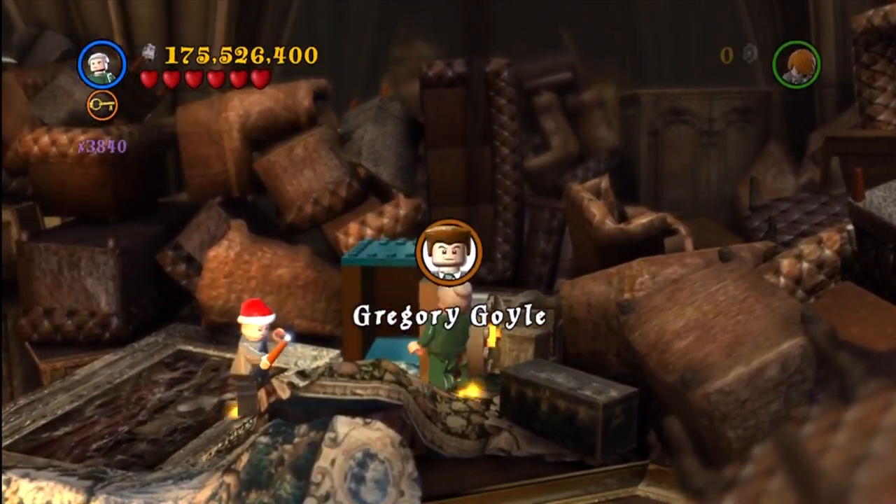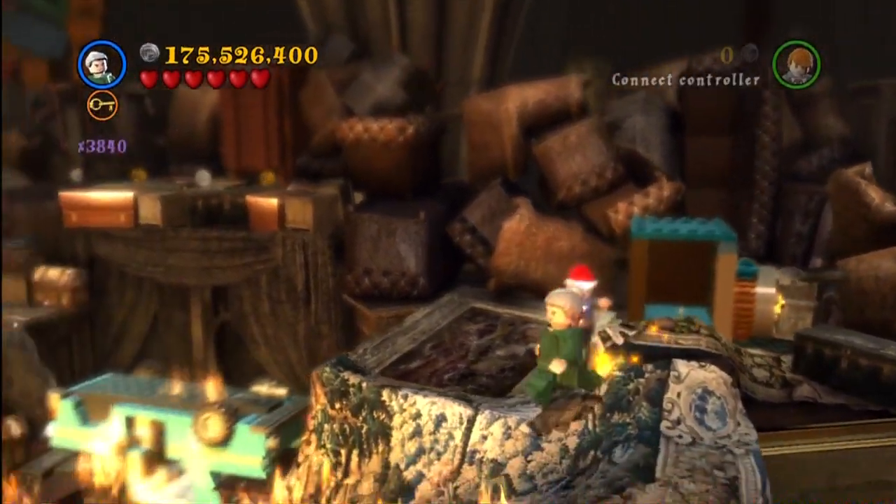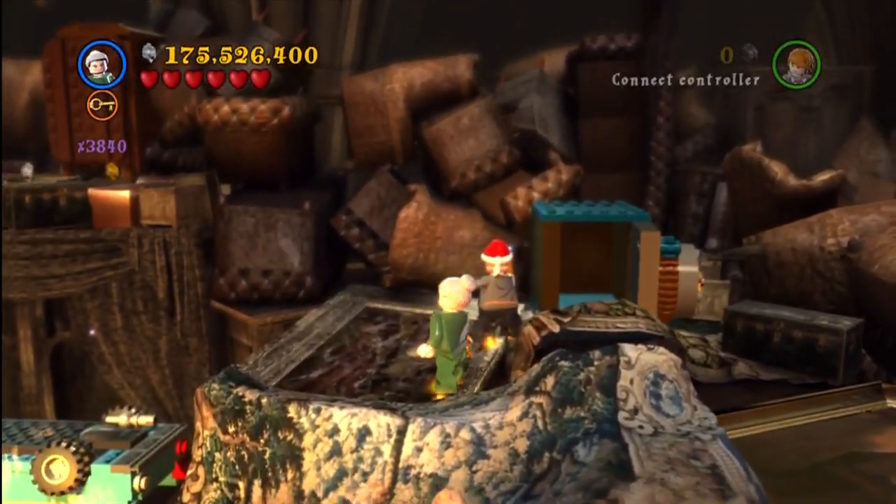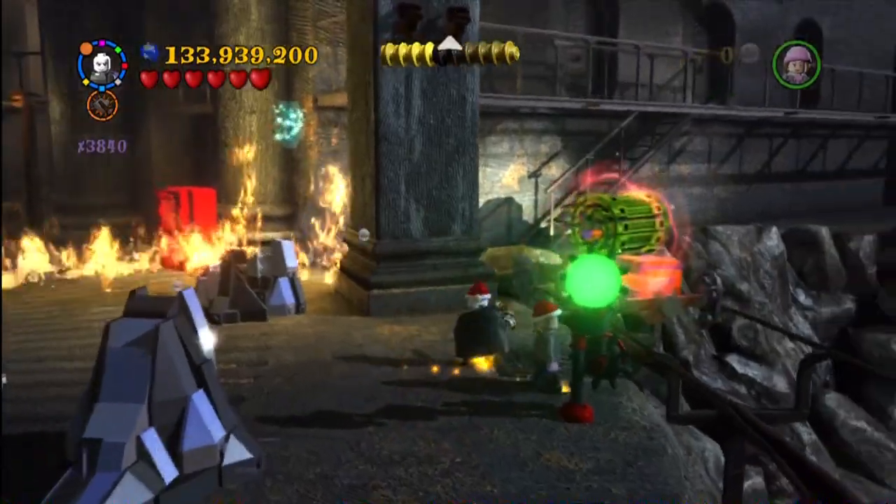This is in the Fiendy Fire mission. You just need to switch to a character with a key — the default one is Mrs. Cole — and then you just open it up.